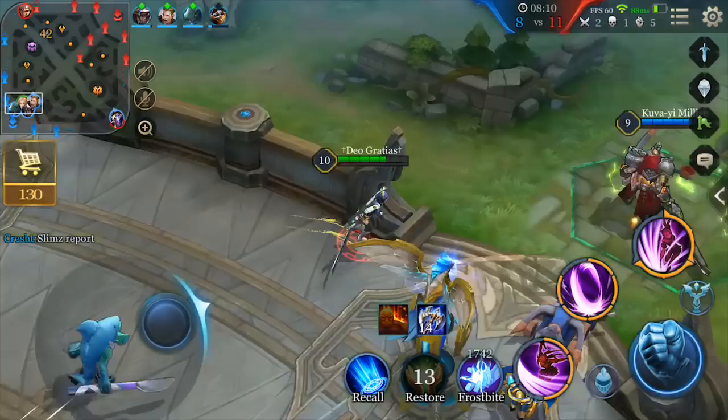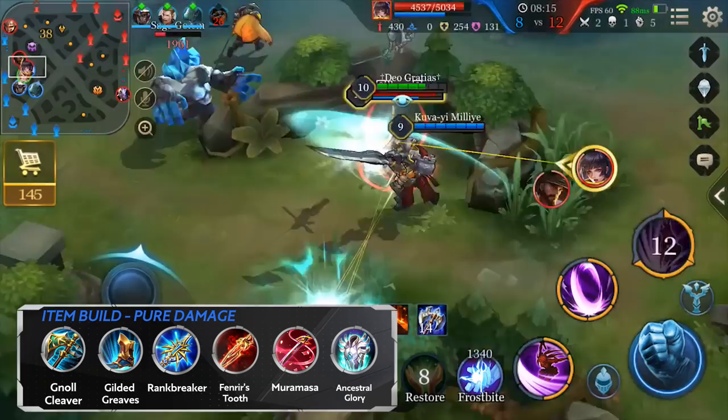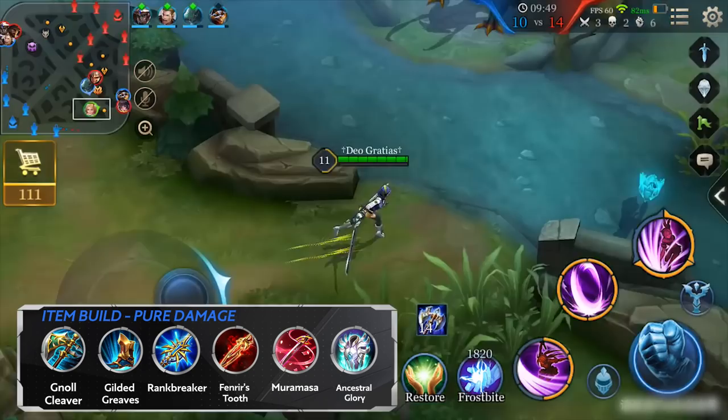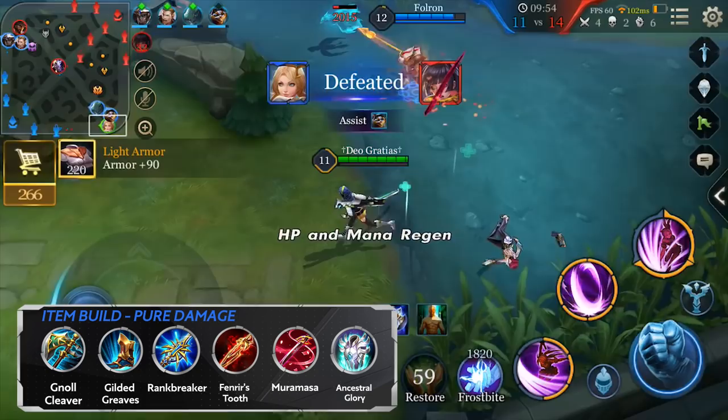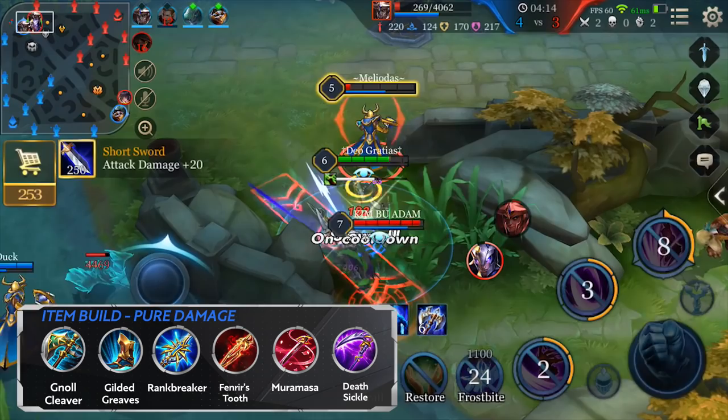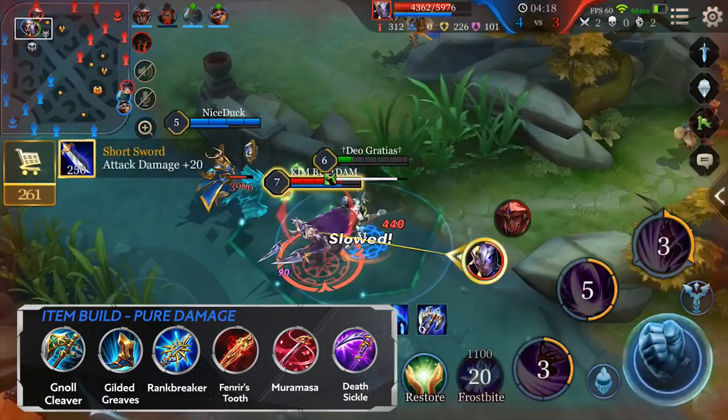Here are two different item builds you could try. The first is a pure damage setup: first get a damage item, then for the third item get Rank Breaker for mobility and cooldown reduction. The fourth item should be Fenrir's Tooth, while the fifth should be an item that reduces the effectiveness of the enemy tank's defense. The last item should be a survival item like Ancestral Glory — if you need more damage, replace it with Deathsickle. This build allows her to easily destroy squishy heroes and tanks, and is especially good when your team already has the advantage, though she can still be focused down easily with it.